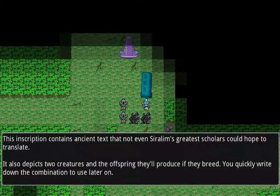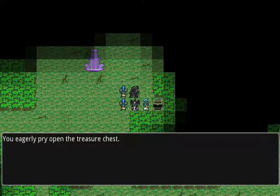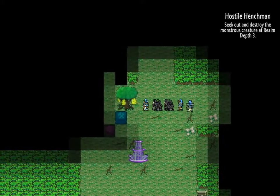We found a recipe! Let's see — any skeleton plus any degen equals a delirious soul. That's interesting. Finding those is good. We might discover some recipes on our own once we learn how to breed, though I haven't reached that far yet.